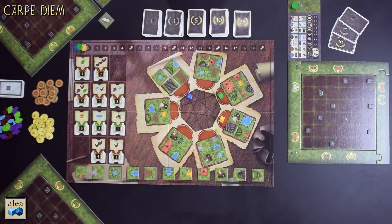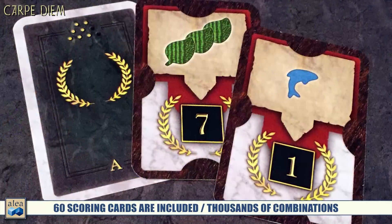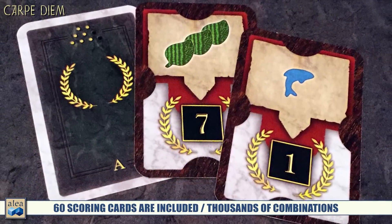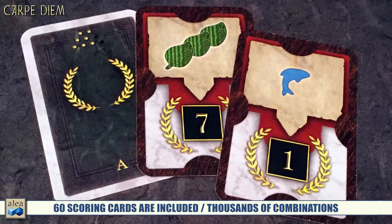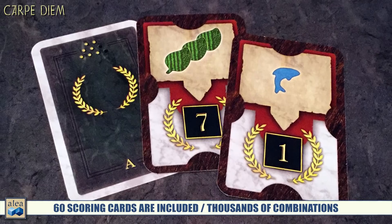Over on the left, you'll see the scoring cards. This is a really interesting part of the game. There are a ton of different scoring cards, and these go out randomly from four different collections. The scoring is probably one of the most interesting things about this game — we'll get to that in a second.